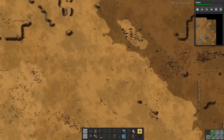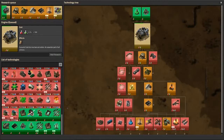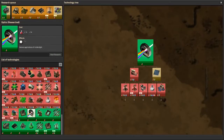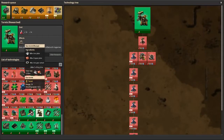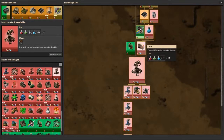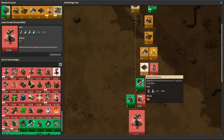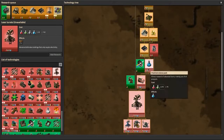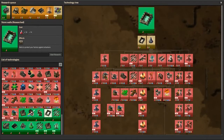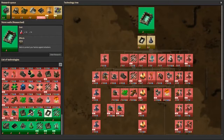As we continue expanding further outwards, the research we've done between episodes includes electric energy distribution one, optics which gives us lamps, and basic turrets giving us gun turrets. At some point we'll be moving on to laser turrets, but that requires military science and blue science — we'll need batteries for that. We've also got walls researched, and the next one we'll probably get is gates once we've freed up some research space.